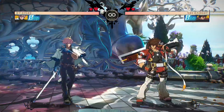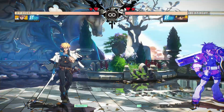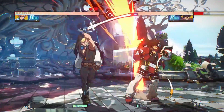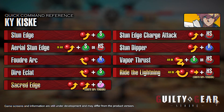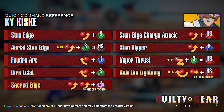Use Stun Edge at far range or Dia Claire at close range to put the opponent in the shock state. Kai's special moves will be more effective against the opponent once they are in the shock state, letting you get into the offense more easily. Hood Arc is especially powerful against the opponent in the shock state. If the opponent tries to avoid being in the shock state by jumping away, use air throw and anti-air moves to deal damage to them.